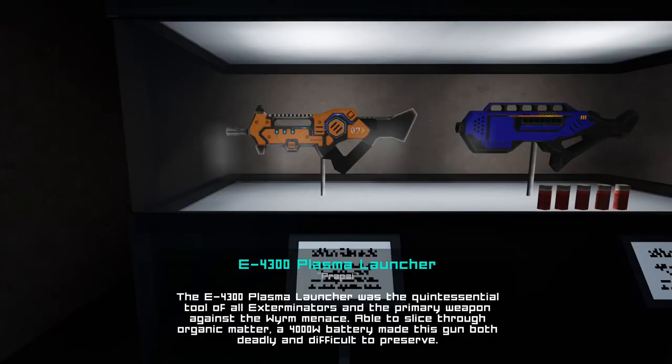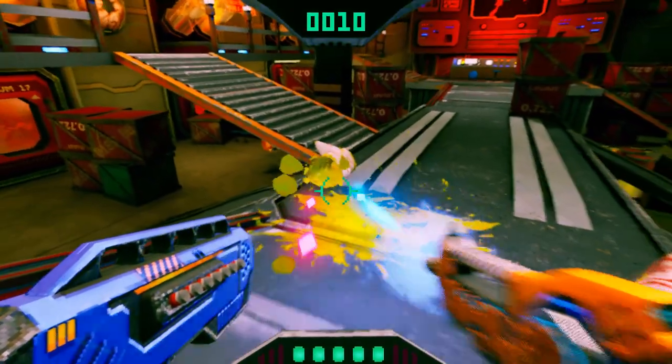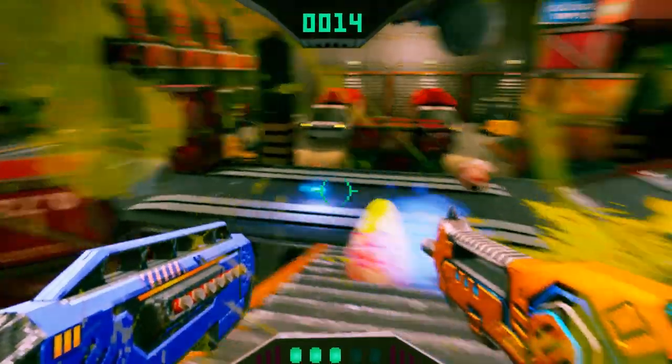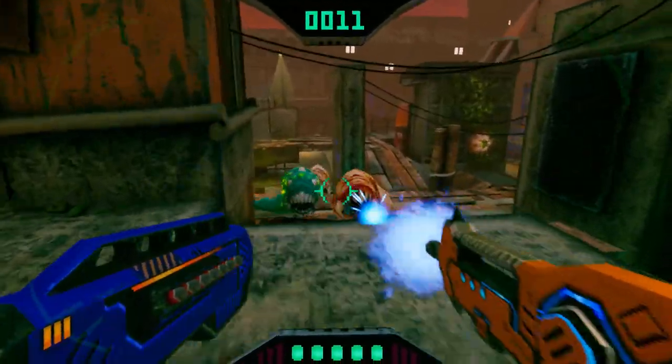You are given an E4300 plasma launcher and an L3 phosphorus caster — or in layman's terms, a handgun and a shotgun — and you must venture into one of three zones to contain the outbreak.